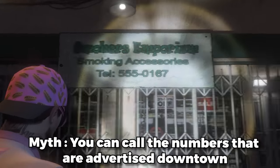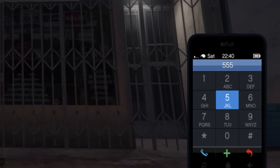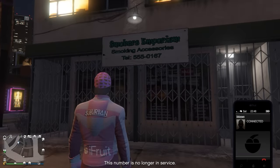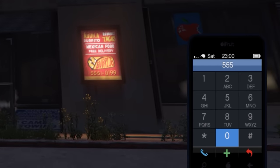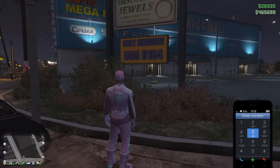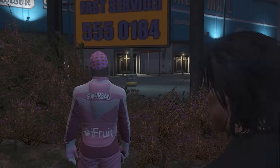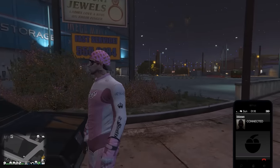This myth says you can actually call the telephone numbers that are advertised downtown and somebody will pick up. Let's dial that number — 555-0167. Let's see who picks up. This number is no longer in service. I gotta try another one — a burrito place, I'm actually kind of hungry. 555-0199. We're not here, call back later. This one just says fast service — 555-0184. It's been ringing for a little bit, I don't know about fast service. Whoa, am I on hold? What is this music? Myth confirmed, kind of — we got hold music, that's good enough.